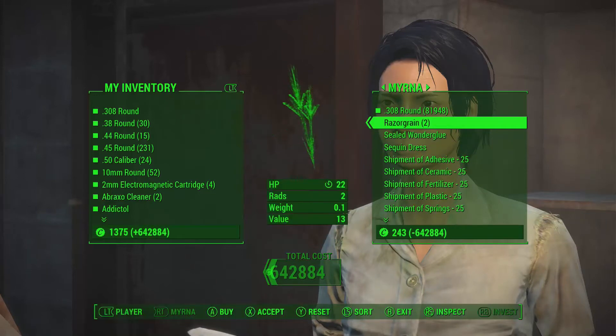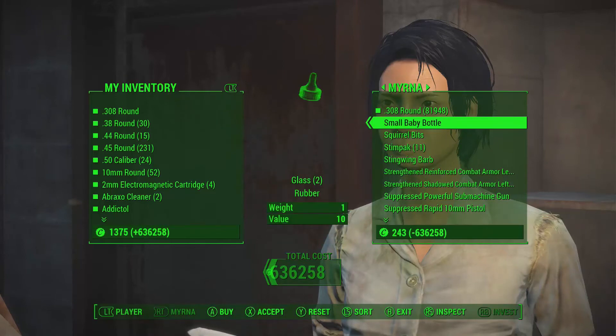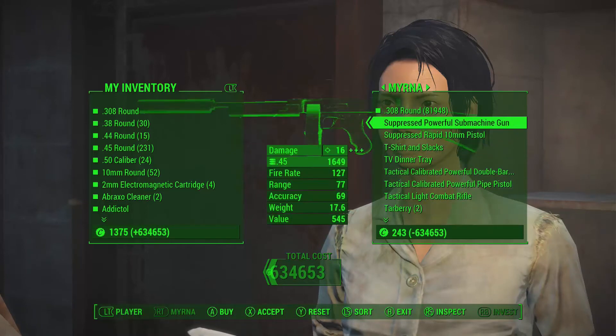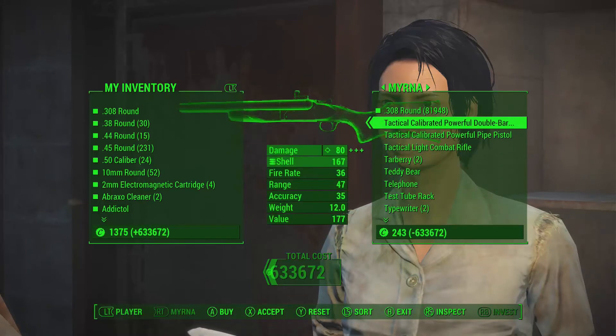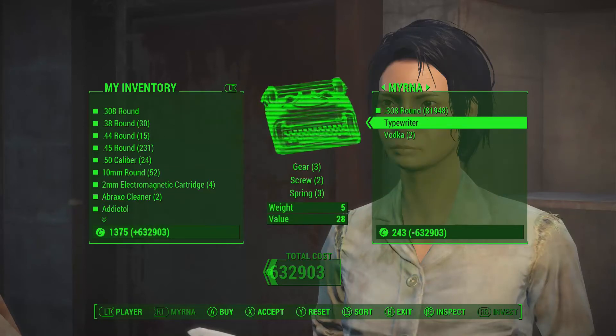Another good thing this is useful for is adhesive. They do have adhesive and also duct tape, which turns out to be adhesive — and that is something that is really hard to find in Fallout. So this can be useful just for fun, or just to get a few items here and there.